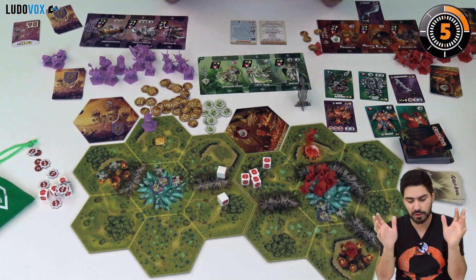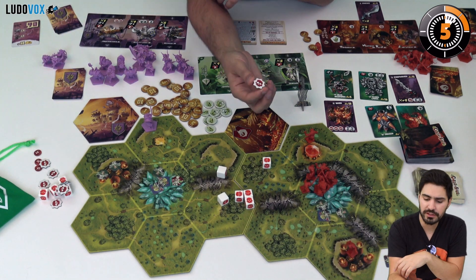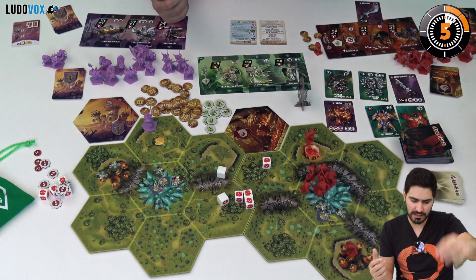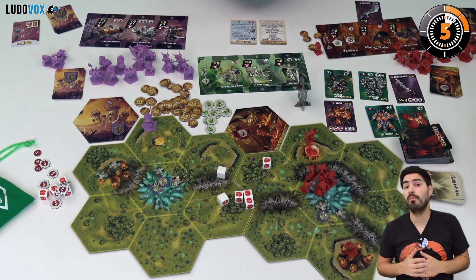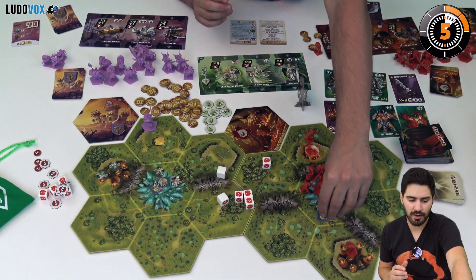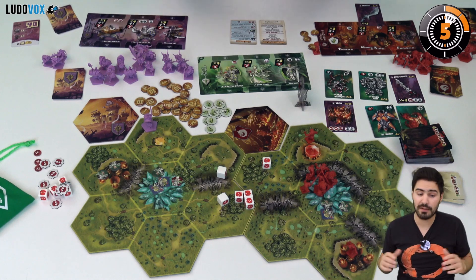Once you have allocated all of your hits, if any remain too bad for you. If you didn't kill any units you get a rage token, which is basically a guaranteed hit on every subsequent assault. Then the other player or the elves are going to lead an assault. If you have just taken an assault you may want to flee, but the elves will never flee their home. You continue until a player flees or a player or the elves are dead — and that's how you fight in Clash of Rage. At the end of combat you discard all rage tokens you might have.